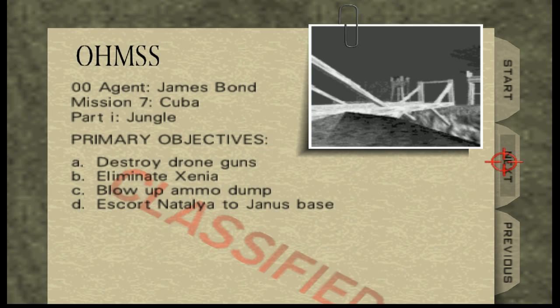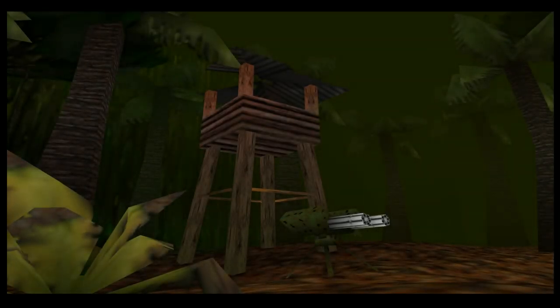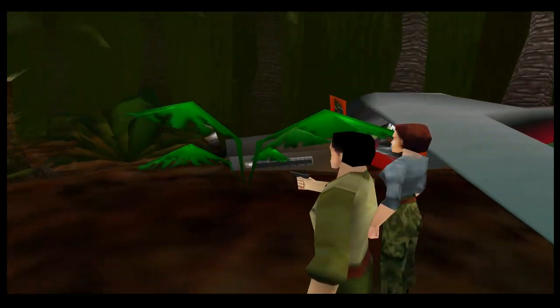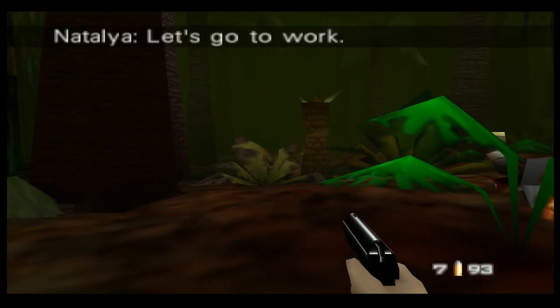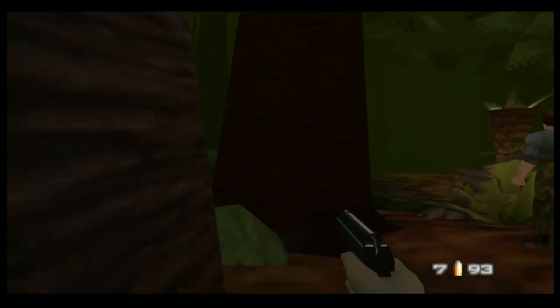This is another one where your vision is sort of obscured and the draw distance is really low, so hopefully we find what we need. We've got to destroy all these guns. That's a good spin move — you see that? We can use those mines for the ammo dump.